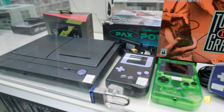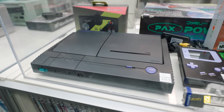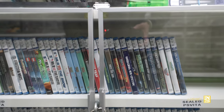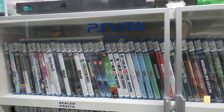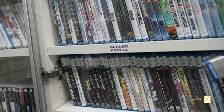Look at these handheld mods. The one that really stands out is this PC Engine Duo which has a dual region mod, coming in at a cool $795. That's super highly collectible and I'd definitely love to add a Duo to my collection.